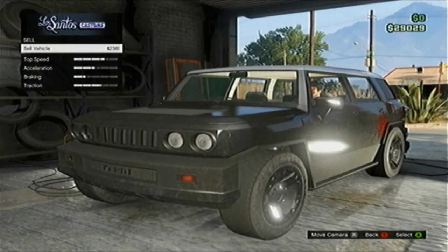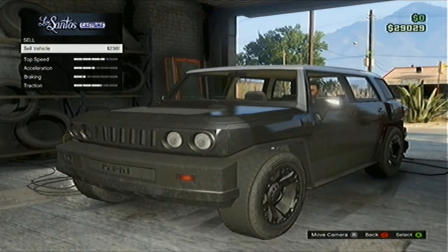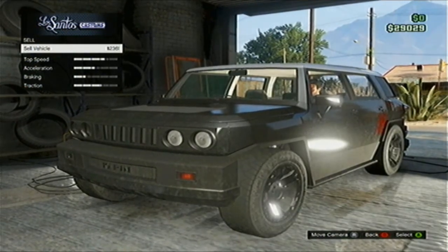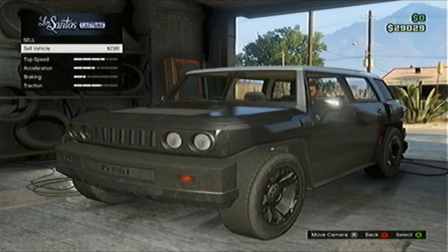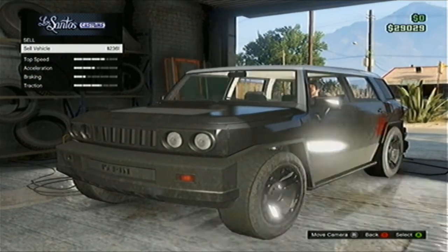This is a pretty cheap car to be honest — it can go up to $10,000. So if you just take 5 minutes to find a decent car, you could essentially have $10,000 every hour if you find a decent car in 15 minutes.